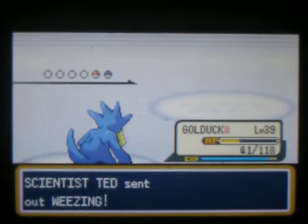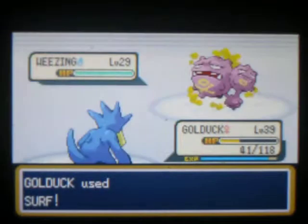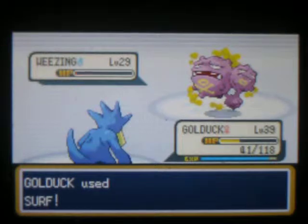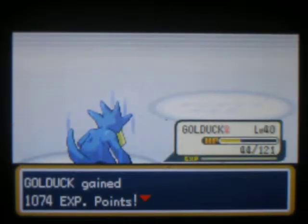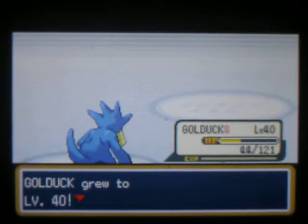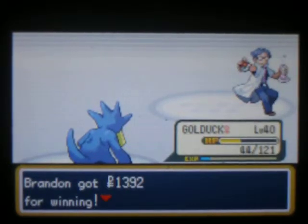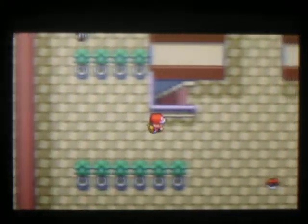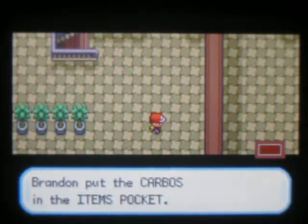Get rid of this Weezing — he's going to be a pain in the butt. Here we go. Goldock is at level 40. Carbs out helps your speed, for one Pokemon it helps out.